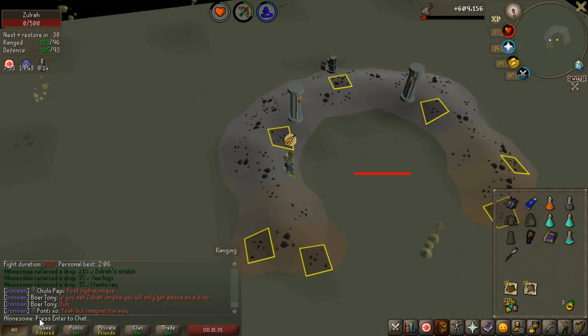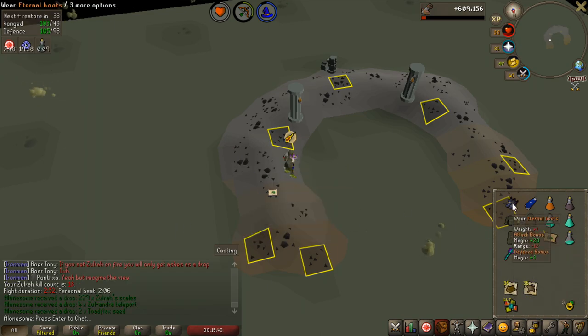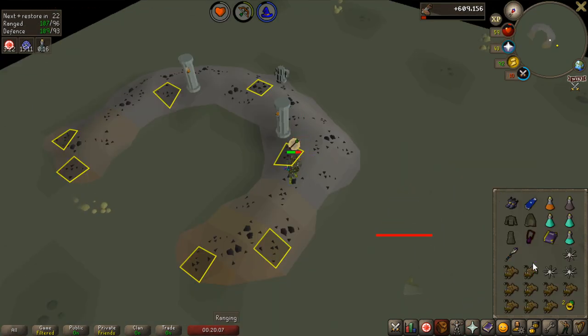I actually stopped using Void and went for full switches instead, and it's definitely better. The kill time was slower now, but it's just because I'm not used to switching that many gear items yet. This kill was definitely better.